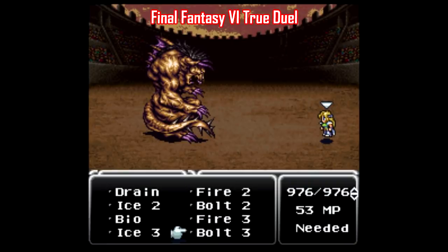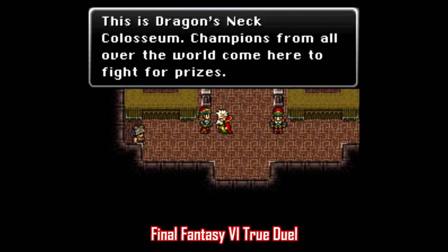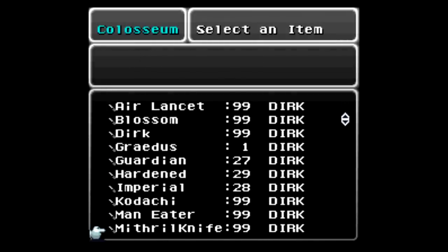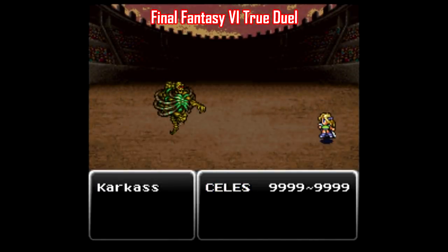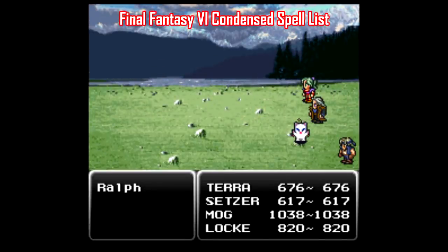When you talk Chrono Trigger, you also gotta talk Final Fantasy VI, and this game has a ton of improvement patches, and most of them can be stacked so you can take advantage of several at once. Here's one that makes an adjustment to the Coliseum called True Duel. Normally this is a simulated fight between two opponents where your character's commands are randomly chosen by the game, and that can be frustrating because the Coliseum is a great way to get some rare stuff. But this patch allows you to take control of your character, with the exception of Umaro — nobody uses Umaro anyway. This is a useful patch that can help get some otherwise hard-to-get weapons, armor, and items.